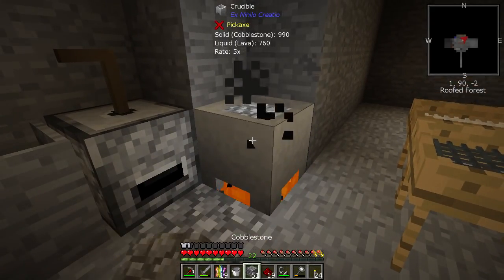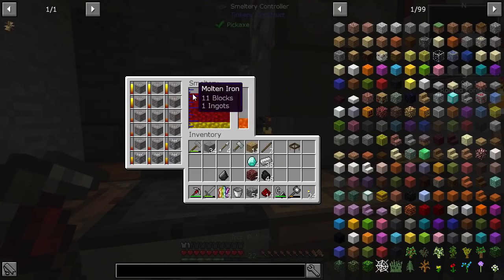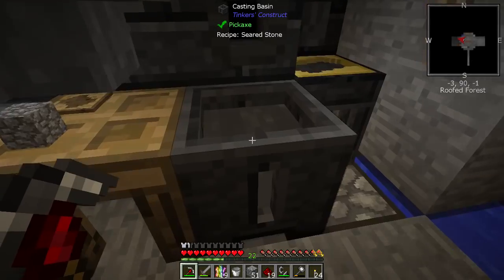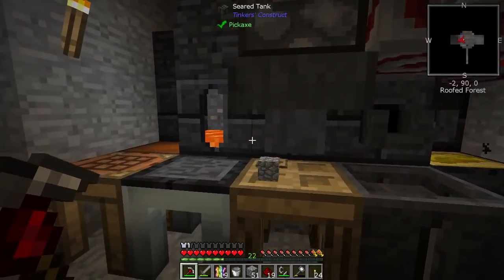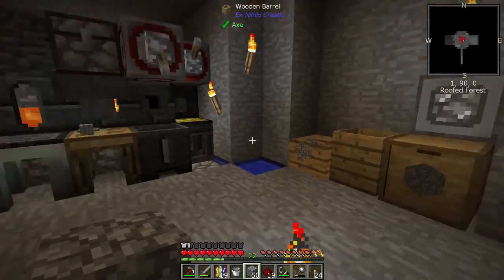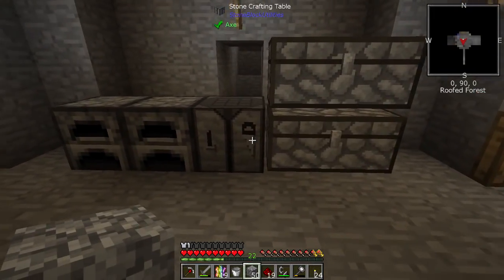We can now start to fill this up. I've also started automating all of this. Two clocks on here, both pointing into this chest — just to make this a little bit larger. I need to put a hopper into that so that goes in there — that's another little thing I can be doing.